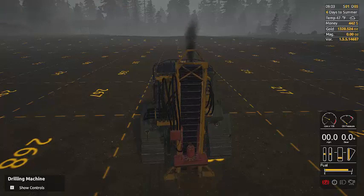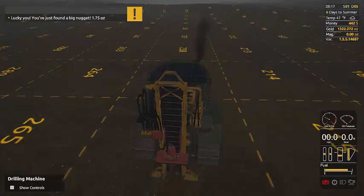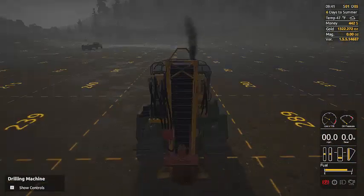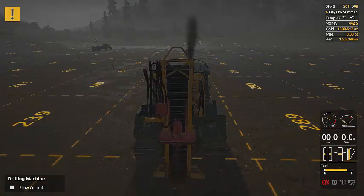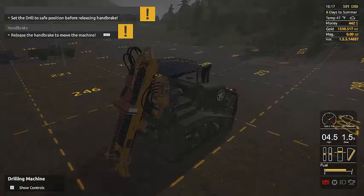We got an 8.05 ounce nugget there. I'm just going to skip around and show the nuggets, then we'll finish up here. We got a 1.75 ounce nugget there, and an 8.24 ounce nugget, and then one more before we get to see the map.